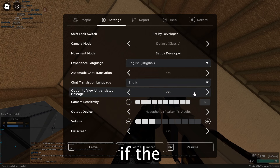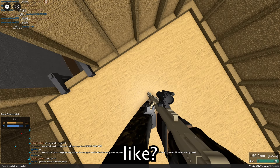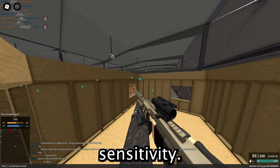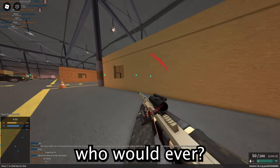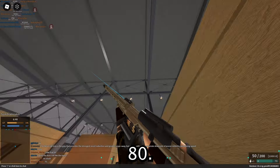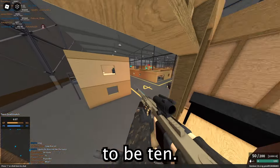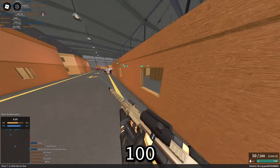100. 100 sensitivity. There is no way. What does 100 even look like? You can't do me like this — 100 is not a real sensitivity. Who would ever need this? This is going to be downright impossible. If I move my camera even just the slightest bit, it's a full 180. It looks like I'm playing a slideshow whenever I move my camera. I actually thought 10 was the last one, but Roblox developers felt it necessary to put in 100 sensitivity.